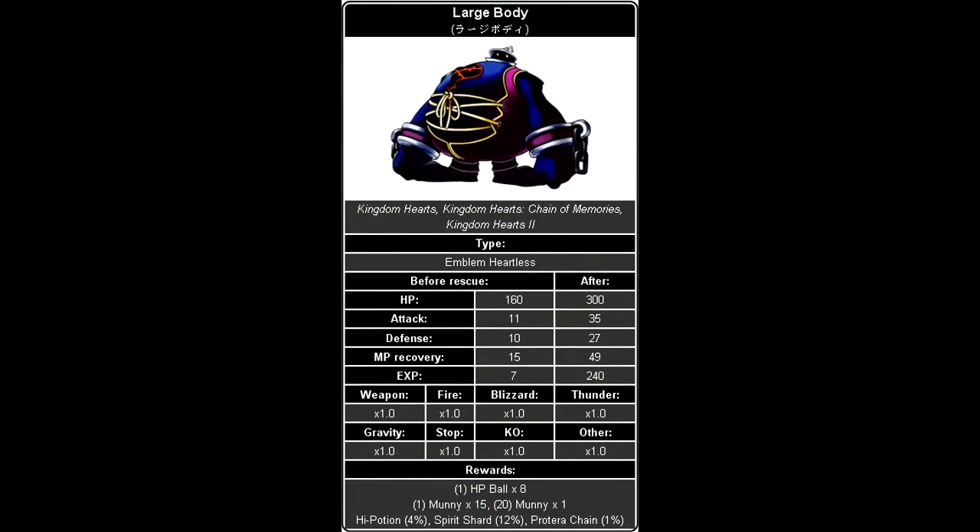Here's a new type of Heartless called the Large Body. These are pretty basic Heartless — they have 160 HP so they take a little while to take down, but not too long. Their attack is 11 and defense is 10, so they have a slightly powerful attack. You get 7 experience from each one, and they have a high chance of dropping the Spirit Shard. For the Large Body, they can only be attacked from behind — you cannot hurt them at all from the front. If you have the Guard ability, which you'd have gotten if you chose the shield, hit Square right when the Large Body rams into you. Or if you don't have Guard, you can attack it right as it's about to hit you, which temporarily immobilizes the Large Body and gives you time to run around to its back and hit it.